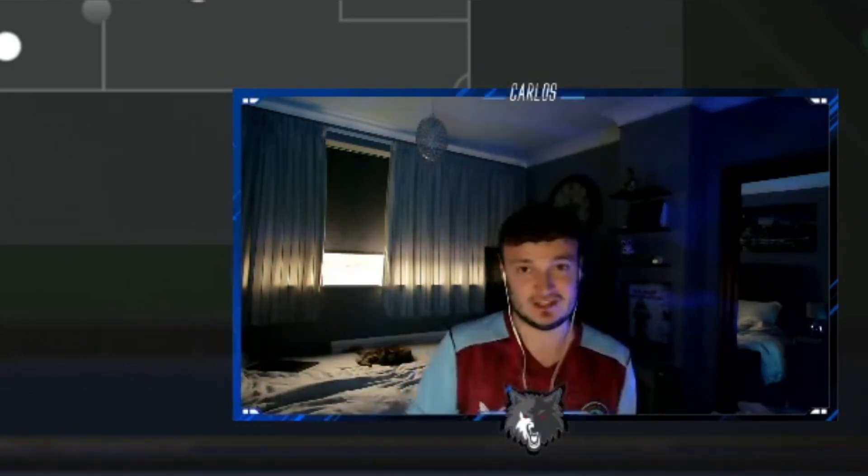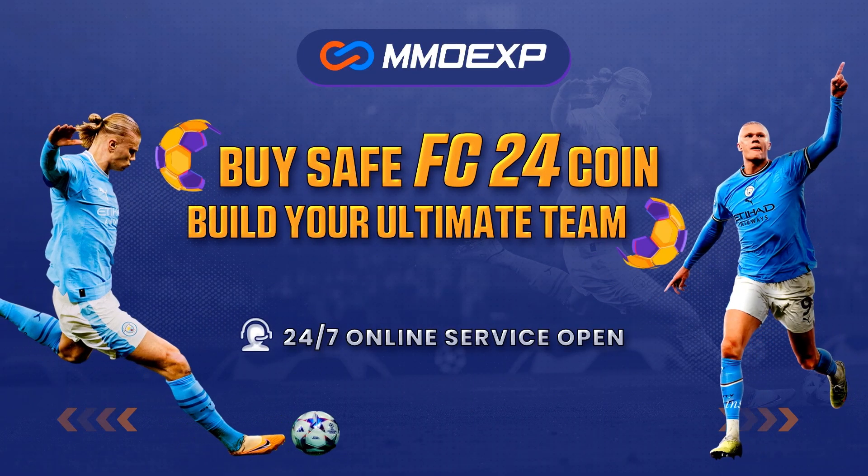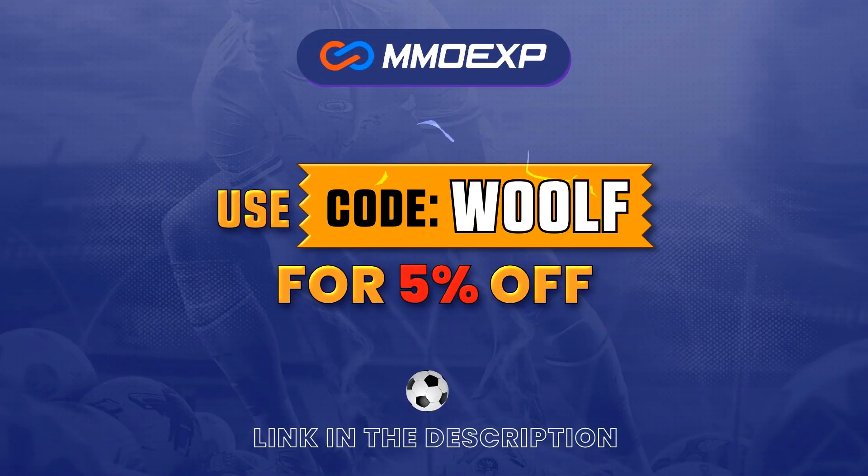For your cheapest and most reliable place to buy your FC24 coins, check out mmoexp.com — link is down in the description below. Use the code 'wolf' at the checkout for five percent off your order.